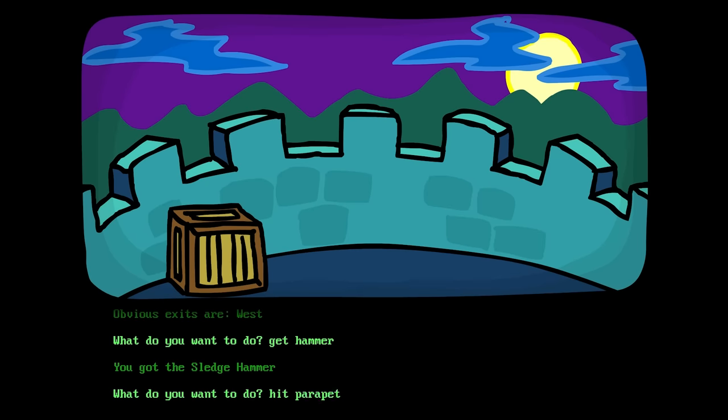Sledgehammer! I totally buried the lead here! Get hammer! You got the sledgehammer! Yes — I've got an axe and a sledgehammer! Flask of oil! I'm a very Dungeon Man-y kind of Vampire's Castle adventurer! Hit the parapets! I don't see any parchment scroll! Of course you don't!